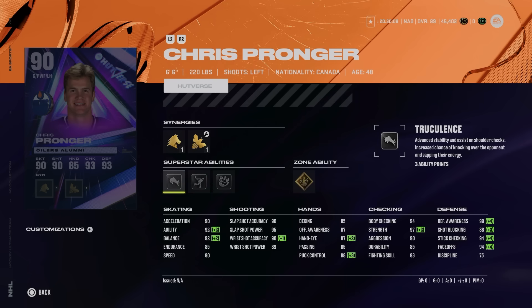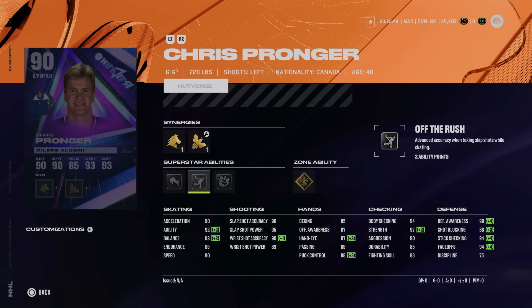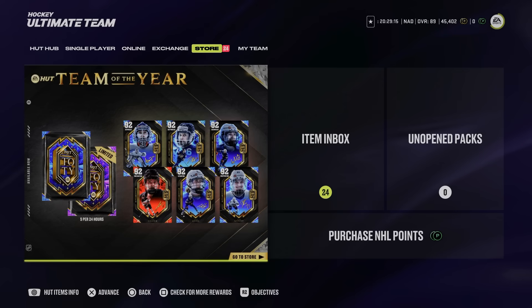Lastly, the 90 Chris Pronger — Power Forward, Defensive Boost, and Shooting Boost. He's a 6'6" 220 centerman with Gold Unstoppable Force, No Contest, Off the Rush, and Truculence. Max defensive awareness, 94 face-offs with Defensive Boost activated, 90 speed, 90 excel, 92 agility, and 90 balance. Hand stats are rough though, so if you carry the puck with a lot of stick movements it'll be tougher. But this is a massive center option to go along with Shea Weber from Week 1.